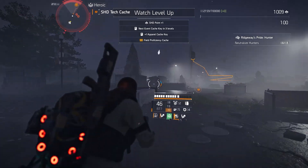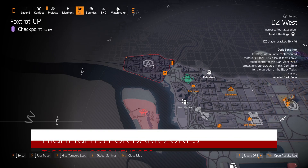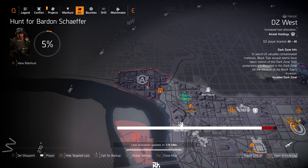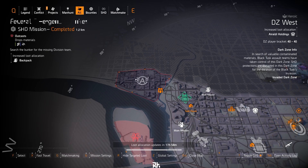Over in DZ West we got the Holdings targeted loot. There's no DZ exclusive I can think of, but there is the Rock and Roll shotgun that you can buy over here with Perfectly Extra, and I definitely recommend purchasing that — it's 152 DZ resources.